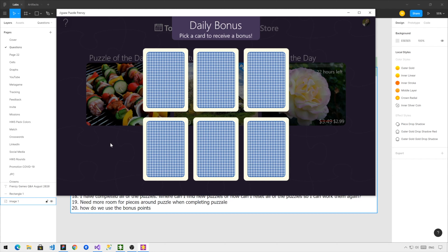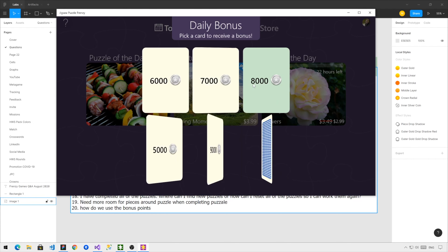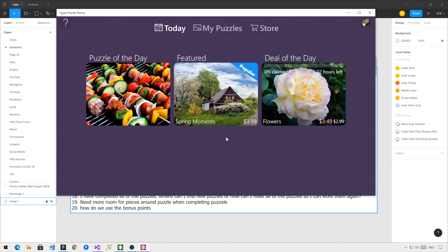This happens only once per day. The first time you launch the game during the day, you will have the option to draw one of these cards. I got 8,000 coins. Why that's important is because coins can be transformed into crowns.